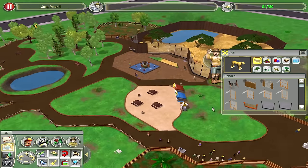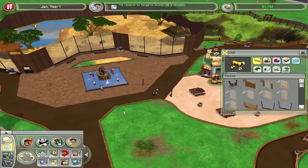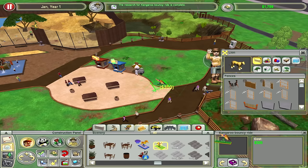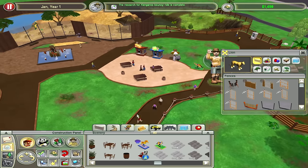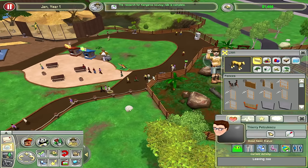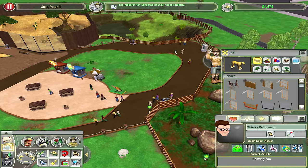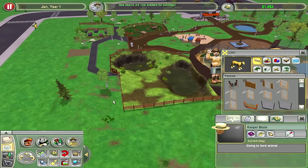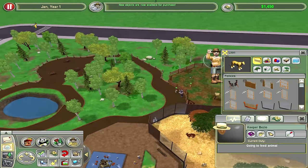We love that for them. We're going to let this kind of go — that man just walked right through that fountain, but we don't need to think too closely about that. My kangaroo bouncy ride is now ready! The first person to hop on that sucker is going to have the time of their life. I think all these people are leaving — no bro, don't leave, we just put in a lion exhibit! This poor zookeeper is just sprinting, having a rough time.